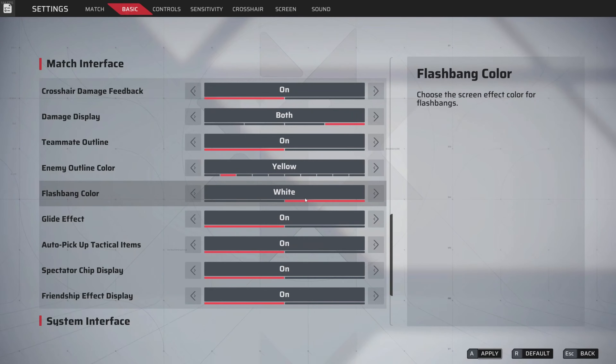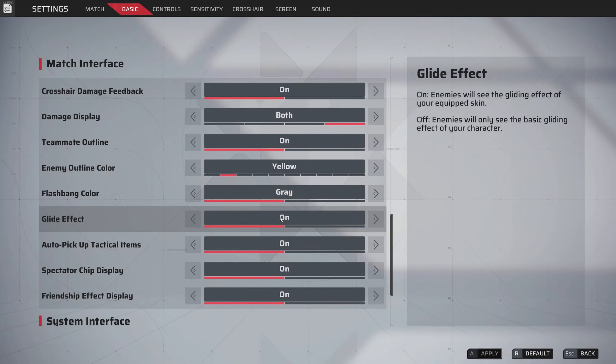Flashbang color — do not choose white, it will absolutely blind you if you want to see a straight white image like your screen just broke. I like my eyes, so keep it on gray. The glider effect — enemies will see the gliding effect of your equipped skin. I keep this off. If you're playing competitive, keeping the normal glider is probably better because a fancy glider effect makes you more noticeable while gliding and gives the enemy a better chance to kill you.